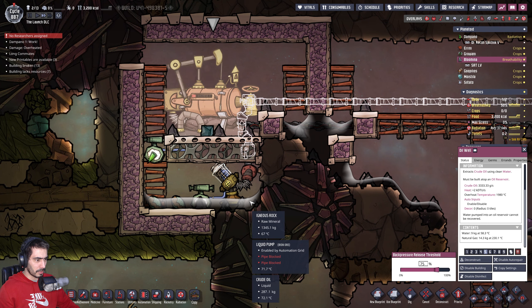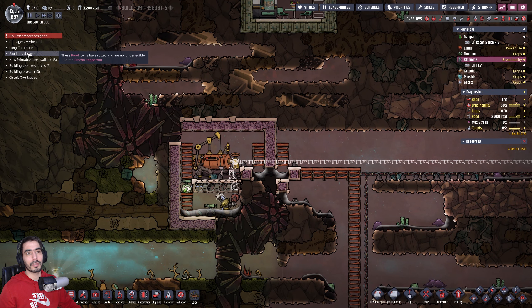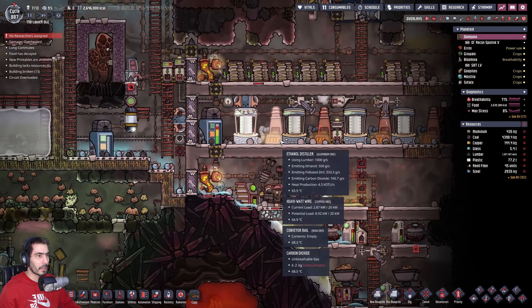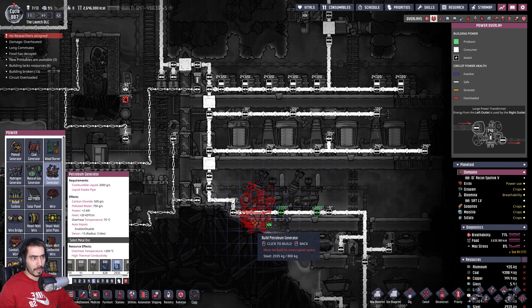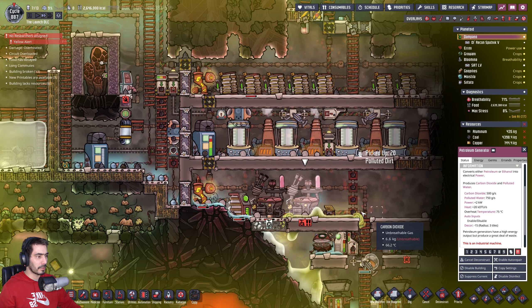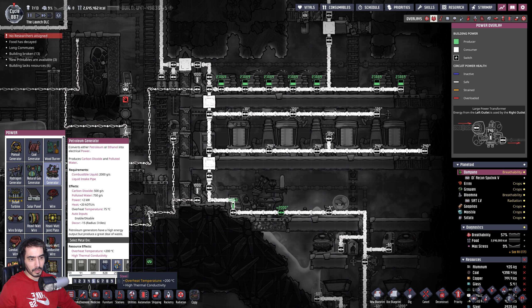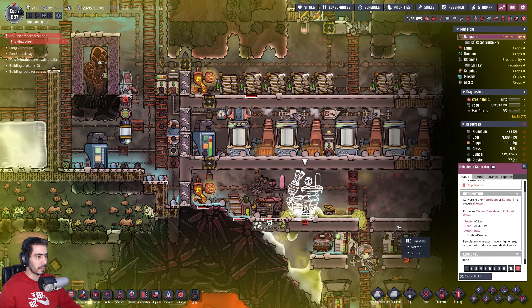The oil is at 72, 71, 72 — let's hope things are okay. Now you are overloading — why? Let's deconstruct these two, like instantly, and make them out of steel now.